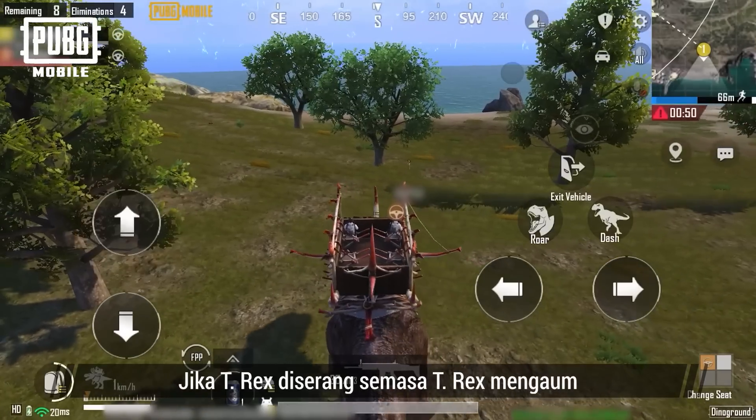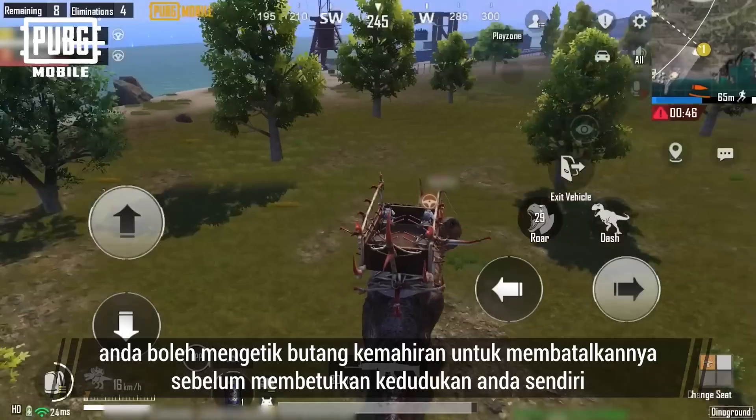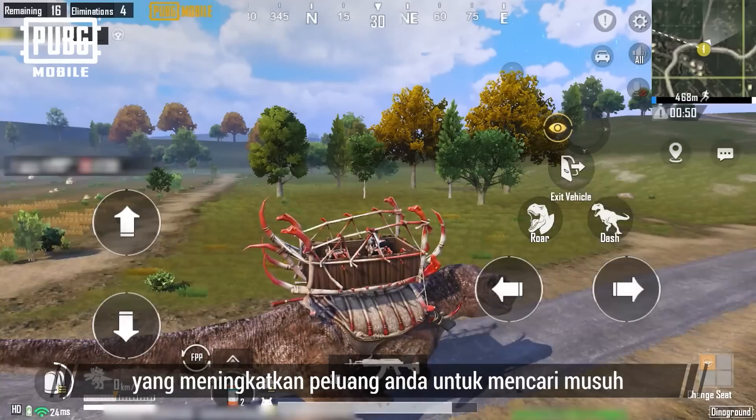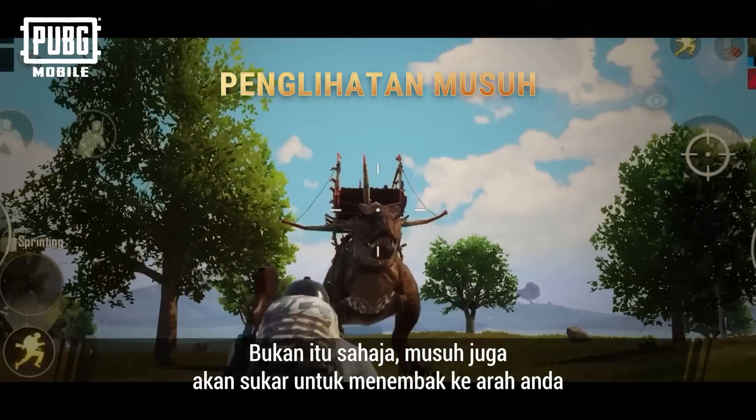If the T-Rex gets attacked during its roar, you can tap the skill button to cancel it before repositioning yourself. When riding a T-Rex, your line of sight is elevated, which increases your chances of finding enemies. Not only that, it's also harder for enemies to shoot at you.